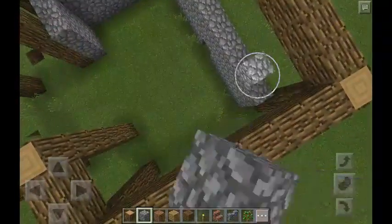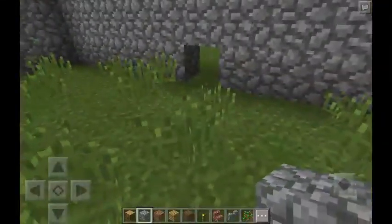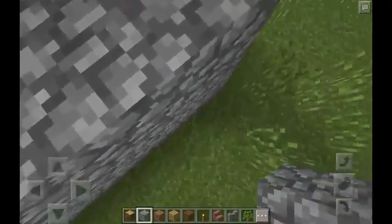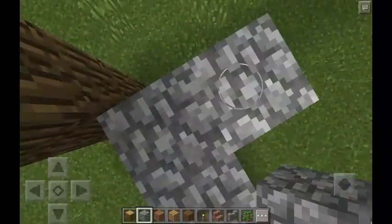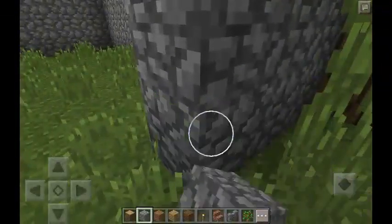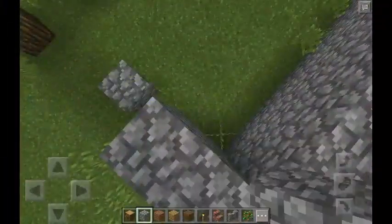And as we keep on going, on survival when you do this, you'll be jumping and placing a block — jumping and placing. That's how you'd be getting up in survival. I'm in creative because I'm not going to spend the time to get all those materials and do it in survival, but you'll be doing that in survival.